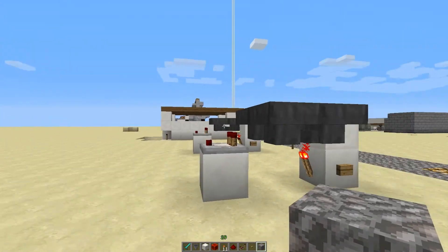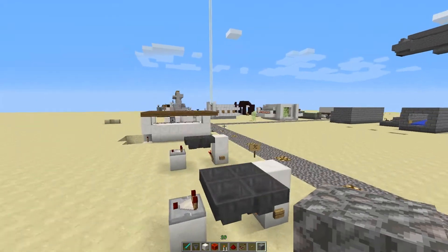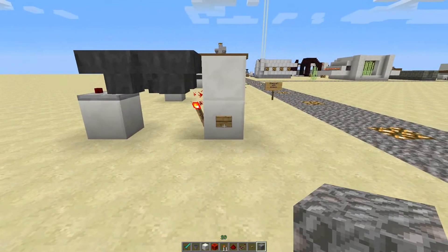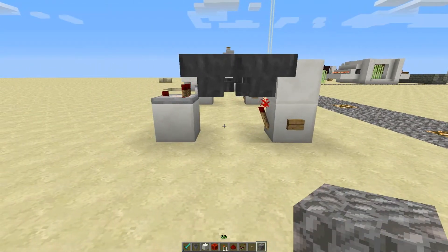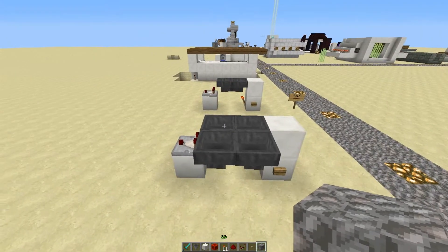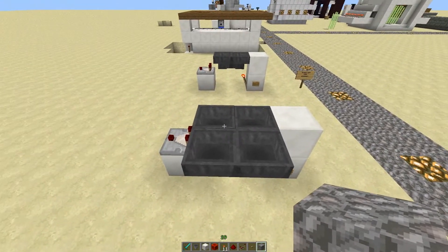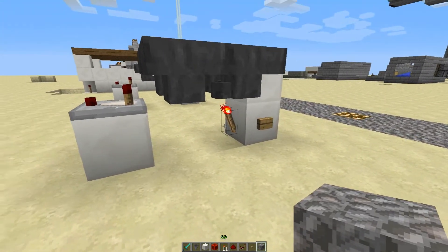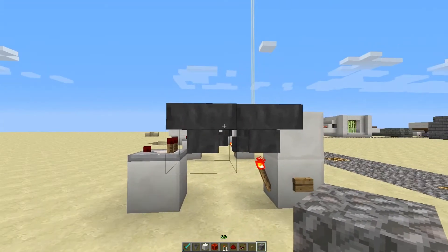I thought: what if I had more hoppers? And I came up with this idea here — it uses four hoppers and I think I was on to something. The only problem is that by the time it went around all four hoppers, this torch was back on again, so it wouldn't be able to do a second circuit.